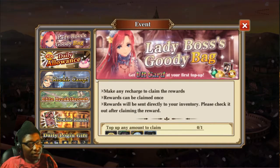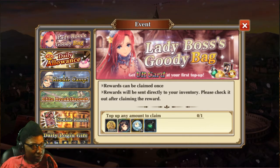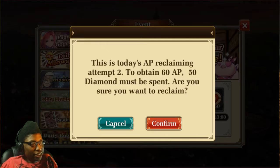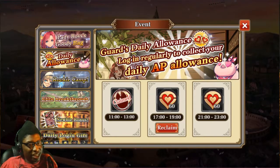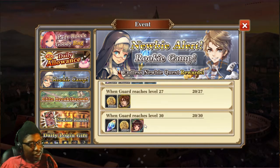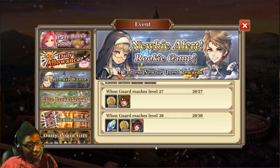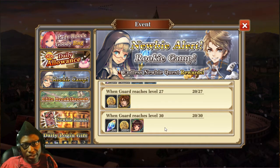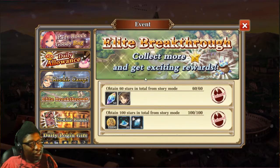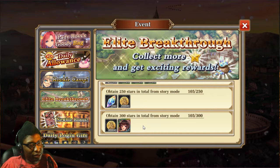The game gives you quite a few milestones when you first start playing. There's a first purchase option, and a rookie camp where as you level up you get rewards — at level 30 you get a UR, who you've already seen me use and she's actually pretty decent. There's also a lead breakthrough where you go through the whole story getting stars.